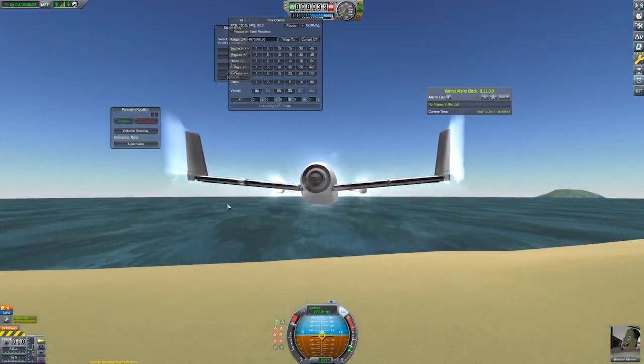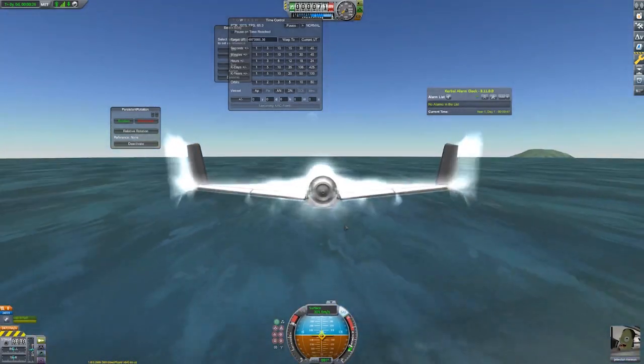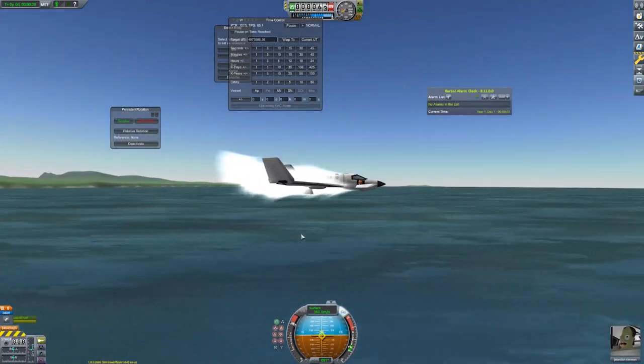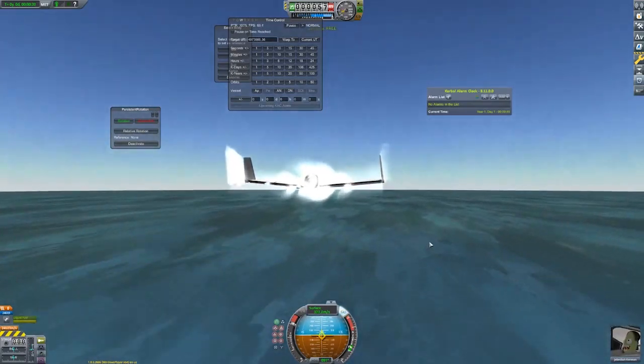In this video, I will send Jebediah Kerman on the four Galilean moons of Jupiter and return him and everything I launched back to Earth. In descending order of distance from Jupiter, I will land on Callisto, Ganymede, Europa, and Io.